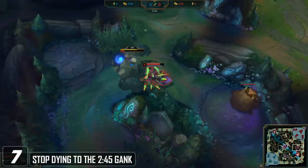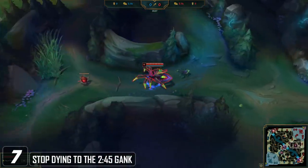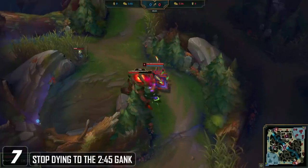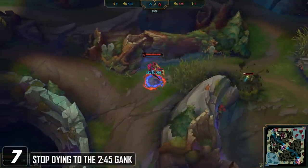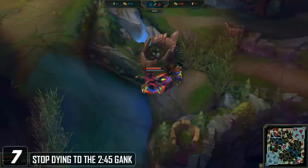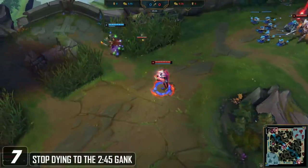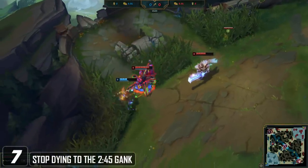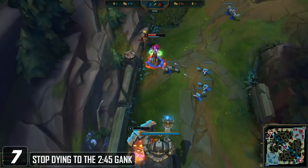Stop dying to the 2 minute 45 second gank. This is something that plagues players at really any elo, but you see it a lot more in the lower elos. A lot of junglers are going to path from blue, gromp, red, up to top lane for a gank, or red, blue, gromp, and gank bot lane. You want to be aware of this timer — 2:45 is around when most junglers can gank you at level 3. Having a ward down at around 2:30 to 2:35 is really important. If you don't have a ward for some reason, just play more respectfully if you don't know where the enemy jungler is.